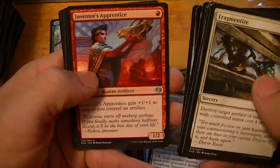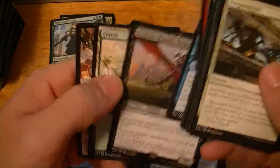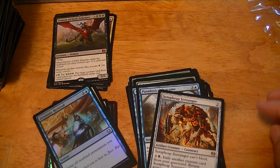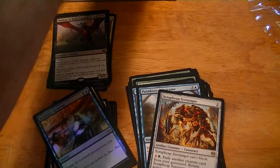Decoction Module, Inventor's Apprentice, Minister of Inquiries. It's a mythic — Demon of Dark Schemes. It's not one of the better ones, but a mythic nonetheless. When it enters the battlefield, all other creatures get -2/-2. When other creatures die, you get an energy counter. You can pay four energy to put target creature card from a graveyard on the battlefield under your control tapped. It's around five dollars.